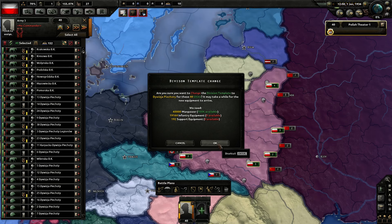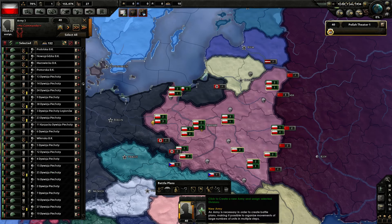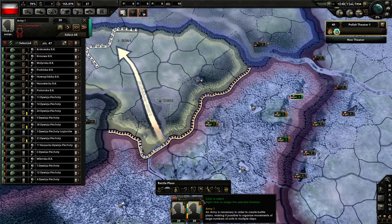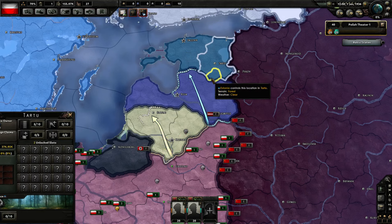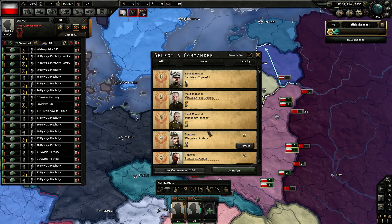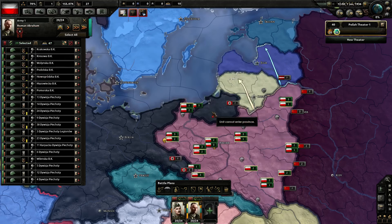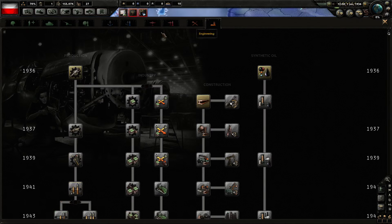I don't have enough infantry equipment or support equipment right now, but that's fine. We're going to focus on getting it done. I will declare war on all three Baltic states at the same time. Let's see if we have any nice generals — field marshals gain levels too slow. So let's get two generals. If we can get them to like level 9 or something — I think the max is 9 or 10. We have three slots and we're going to get more slots later.